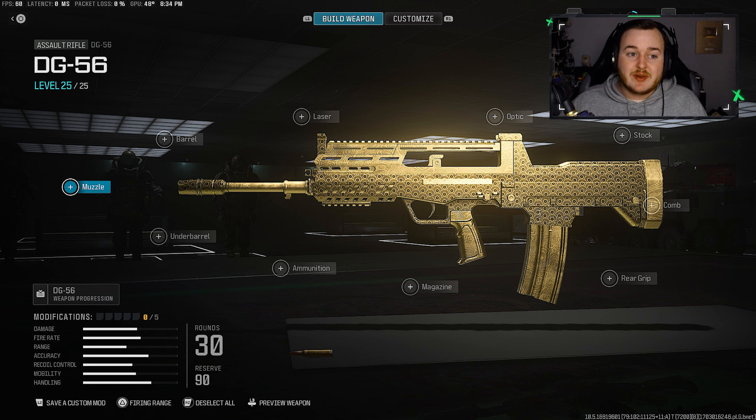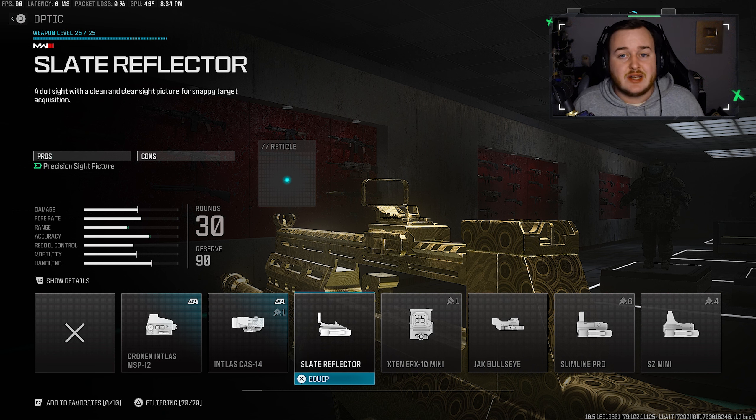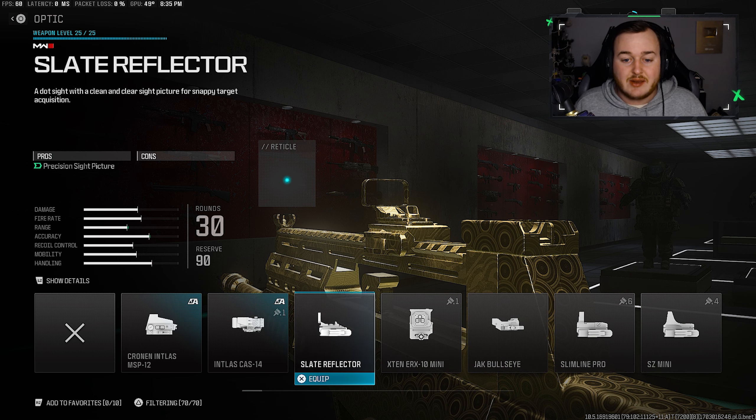Jumping into our first weapon, we have the DG-56 Assault Rifle. This is a 3-round burst weapon, it's really good, and I think it's one of the best weapons in the game currently here in the Modern Warfare 3 meta. For this build, our first attachment is going to be the optic — the Slate Reflector. I feel like it's one of the best optics you can run, but everyone has their go-to optic, so go ahead and use what you prefer.